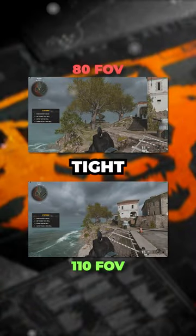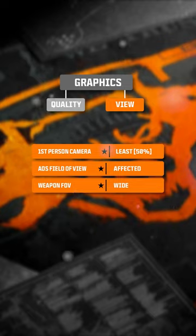Having a high field of view is crucial — it gives you more info and helps in those tight spaces. Use affected, wide-angle, and less camera movement.